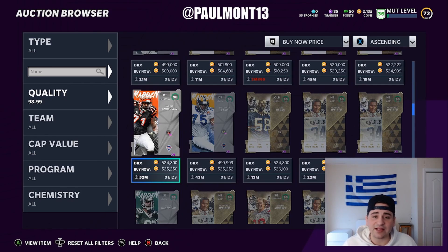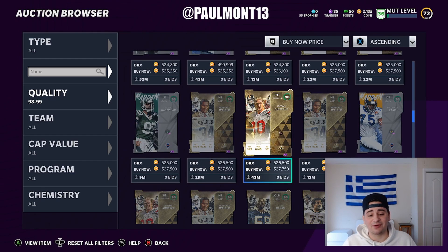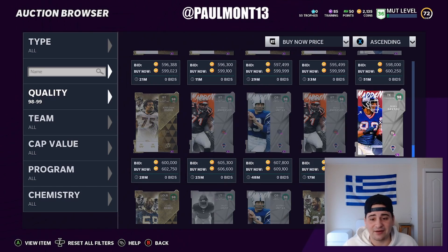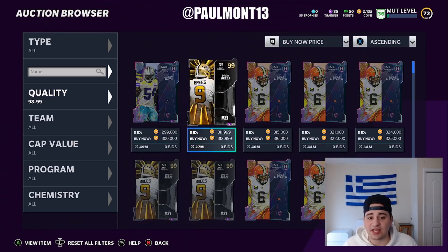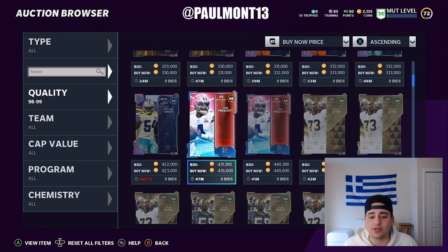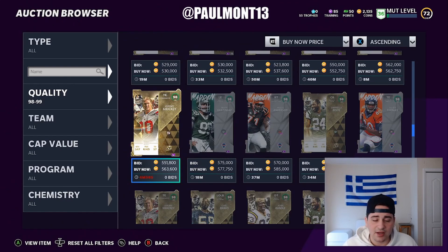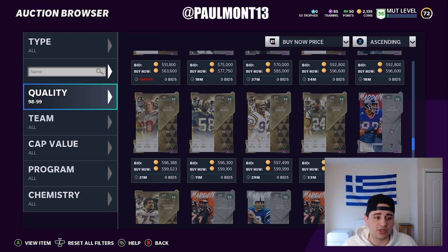And if you want team diamonds, go and do the set — or you guys want to make some coins, go watch my coin method from yesterday. You can make a ton of coins. So 98s are buyable depending on the price. I would stay in the 300 to 500k range for a 98 overall. These will probably drop soon, so I wouldn't go any above that range.